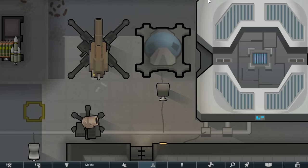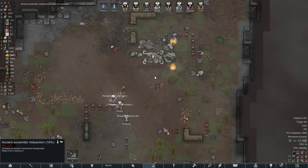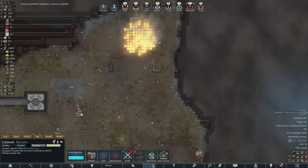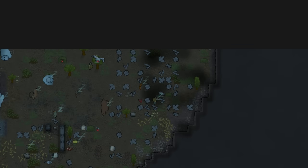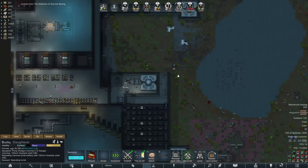I may or may not have also slipped in the improved scanner mod to smooth over the plasteel and gold issue this colony's been having. At some point I also blew up that mechanoid thing out there and grabbed the transponder from it. This is when I actually realised that a dwarf couldn't be a mechaniter. And some war caskets dropped in here, which is always a bit worrying, but on this occasion they were actually held off entirely with the mortars, which is nice if a bit lucky.